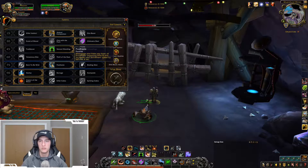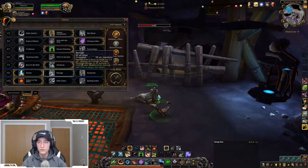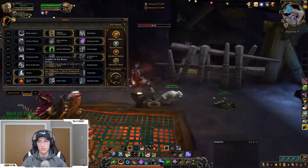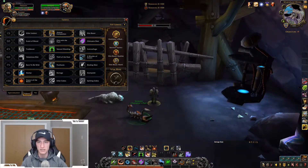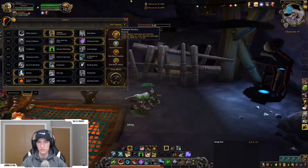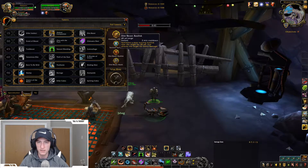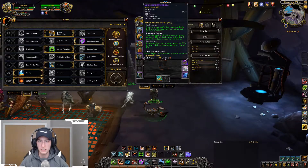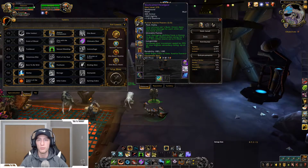Murder of Crows for the burst, Post Haste just for some kiting and it's nice to get out of roots. Stomp is just that — an AoE from your pet. Aspect of the Beast just buffs your pet. In terms of talents I'm running Survival of the Fittest, just to help get some dots off with some slows and roots. Running what I like to call 'zoo spec' where you have like a Basilisk and a Hawk, so it synergizes with your Azerite gear.